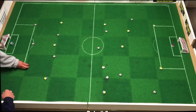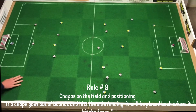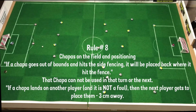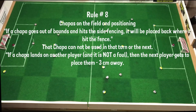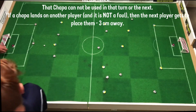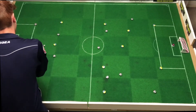Rule number eight — choppers on the field and positioning. If a chopper goes out of bounds and touches the side fencing, it'll be placed back at the spot where it made contact and misses a shot — so you can't use that chopper on the next shot. The same applies if the chopper flies over the fencing. If a chopper lands on top of another and it is not a foul, the next player gets to place them normally, applying the three-centimeter rule.